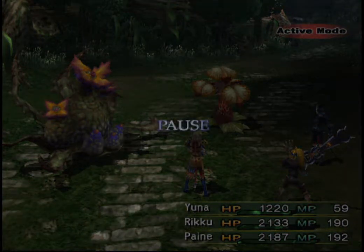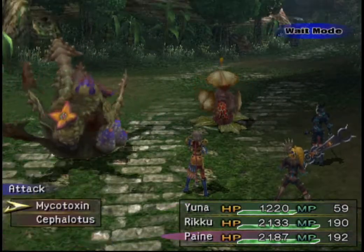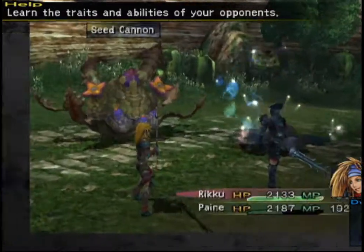Hello everybody and welcome back to Let's Play Final Fantasy X-2. All right, let's get that blue bullet skill. Let's take out the mycotoxin. Get Yuna out of here, go over to Gun Mage.